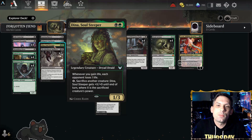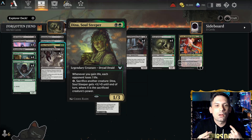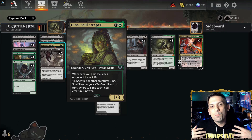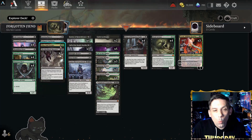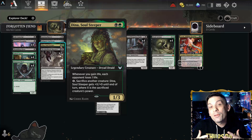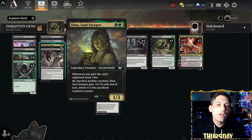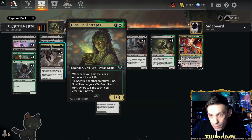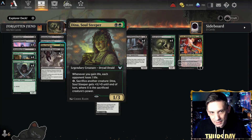We've also got one Dina, Soul Steeper. A lot of the things in the deck that cause our opponent to lose life when our creatures die also make us gain life, and Dina makes them take additional damage per instance of life gain. So in a way, other than the Scorpion, it's almost like doubling how much damage the opponent takes as our things die. And speaking of doing damage as things die, we have two Meat Hook Massacre. This card is mainly in here for the enchantment text: whenever a creature you control dies, each opponent loses a life; whenever a creature an opponent controls dies, you gain a life. With this in play, we do an additional damage for every creature on our side that dies.